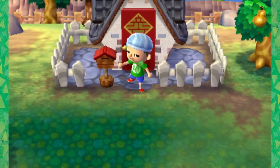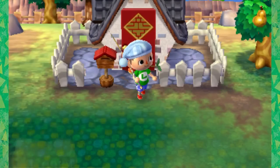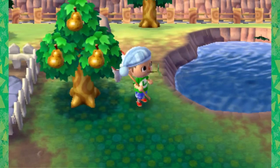Hey guys, it's Adam A.K. Swimmingbird and welcome back for some more Animal Crossing New Leaf. Yesterday - ooh, wow, look at this - we got some perfect pears outside. And a Raja, a Brook, and a Hole. There's so much stuff going on.